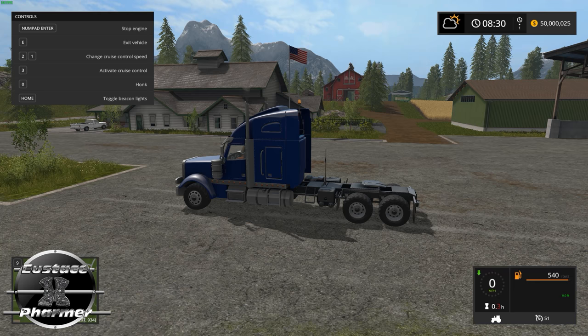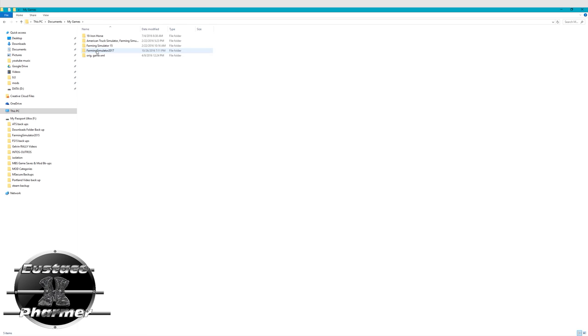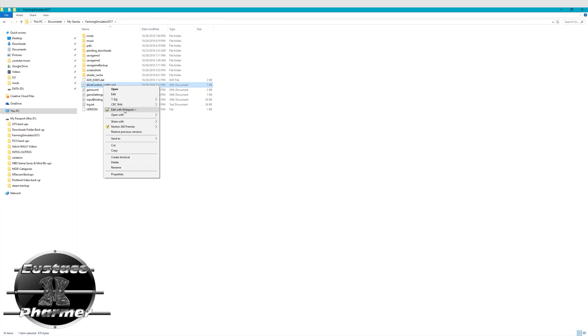Before we do the other mods, I'm going to show you how to enable and disable the shuttle function in the XML — it's very simple. Go to Documents, My Games, Farming Simulator 2017 folder. Once you put the Drive Control mod in your mod folder, boot up your game, save with Drive Control active, and it will create a DriveControl config XML file. Right-click on it and open it with Notepad++.